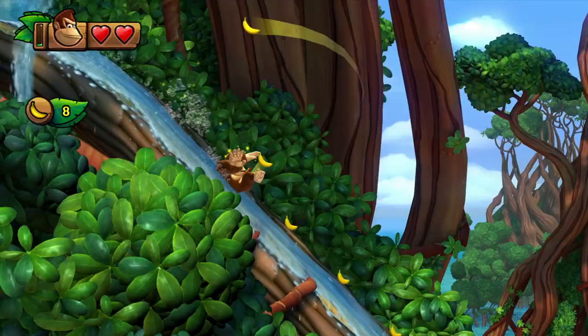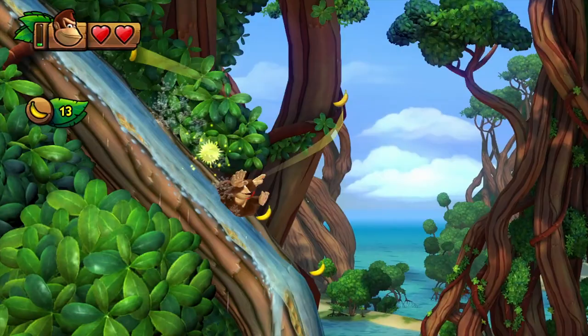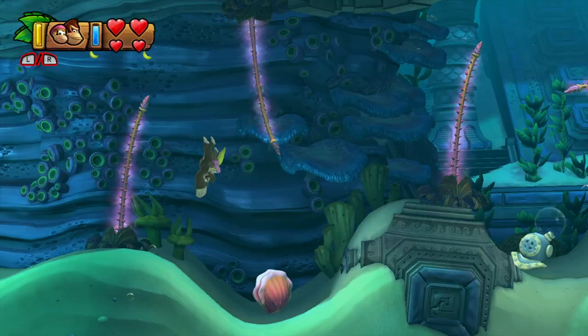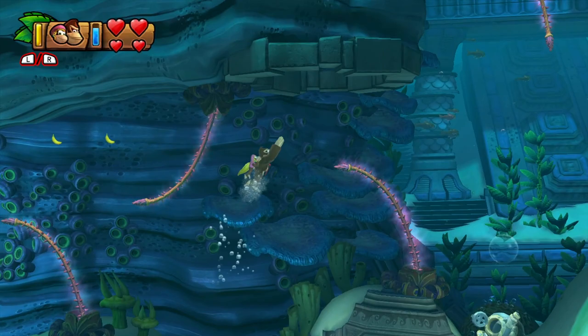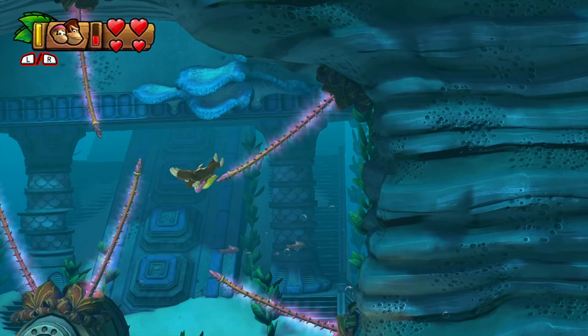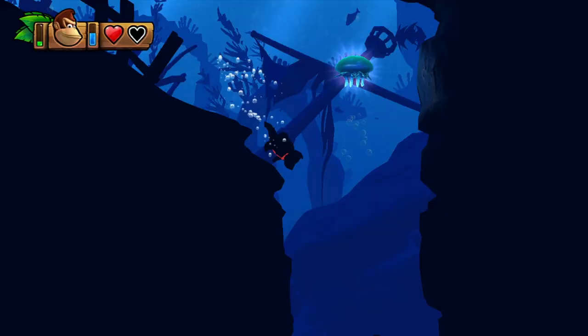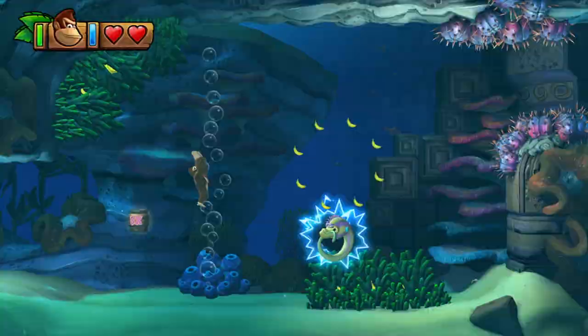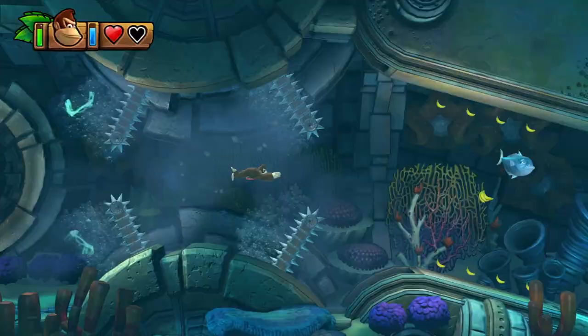First and foremost is the swimming, introduced right in the opening level, immediately setting Tropical Freeze apart from its predecessor. Like Rayman Legends, the protagonist retains a bit of momentum, meaning changes in direction aren't quite instantaneous. But DK can freely swim about the levels using the D-pad or analog stick without having to press the action button to ascend. It's a great change to the DKC formula, and I vastly prefer this over the 80s style swimming in the original trilogy. DK can also spin attack while underwater, and additional speed can be gained by rapidly pressing the action button. Overall it feels smooth and responsive.